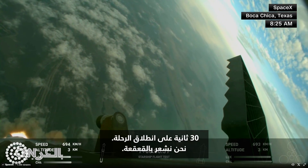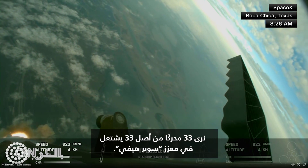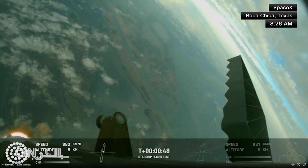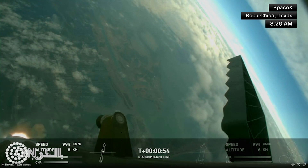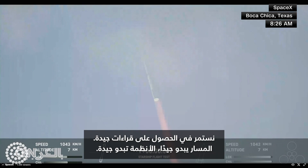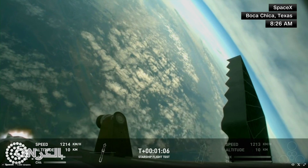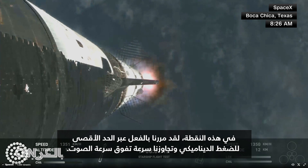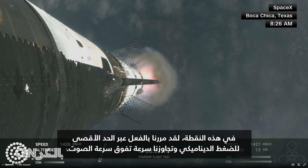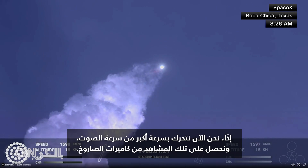30 seconds into flight, we are feeling the rumble. We are seeing 33 out of 33 Raptor engines ignited on the Super Heavy booster. Booster and ship avionics power and telemetry nominal, acquisition of signal Corpus Christi, continuing to get good call outs. Our trajectory looking nominal, systems looking nominal — just amazing to see all 33 lit up once again. At this point we've already passed through max-Q, that maximum dynamic pressure, and passing supersonic, so we're now moving faster than the speed of sound, getting those onboard views from the ship cameras.